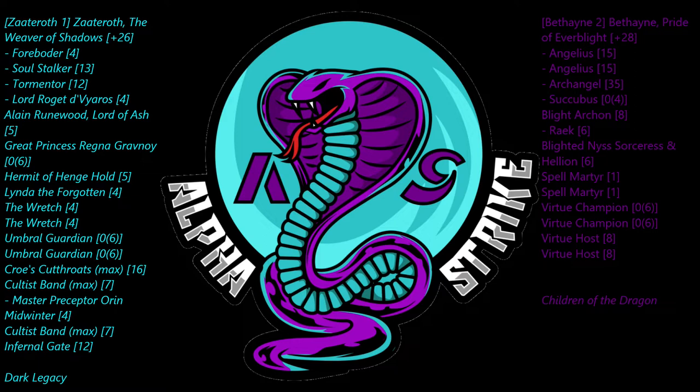Kevin's Bethaneless list is very fun — it's got a lot of different ways to play with the angels and the Archangel dancing around. The Archangel is a really good gun platform now with the rate of fire change and the damage. The blight archons are in there with the rake to take out solo stuff, and Crimson Ballet for some sprint. The virtue hosts and virtue champions are just really strong, of course — lots of targets for her feat.